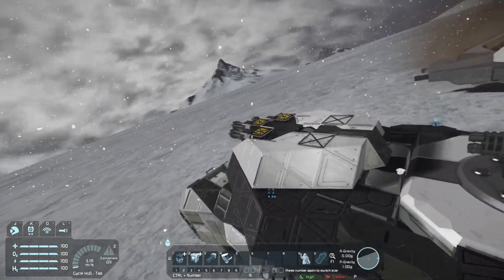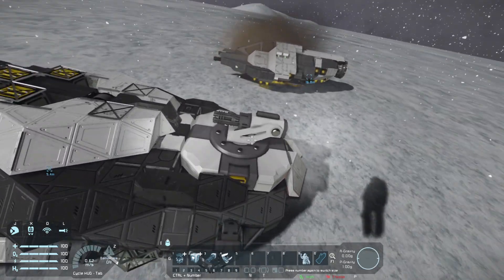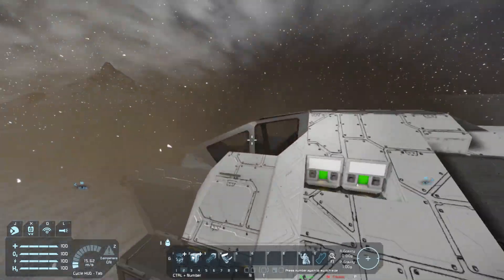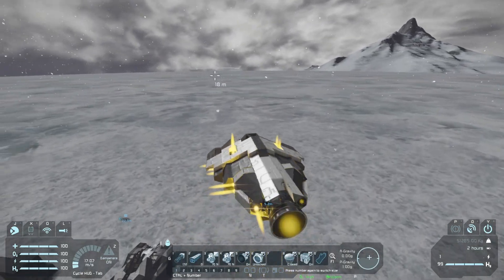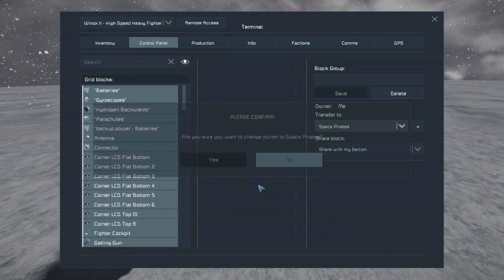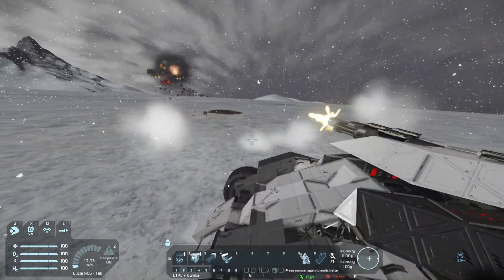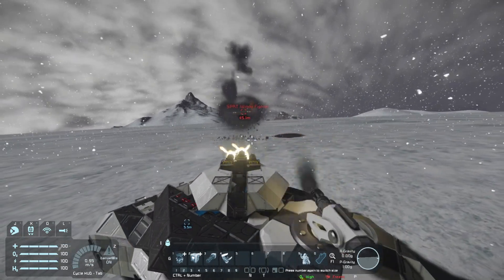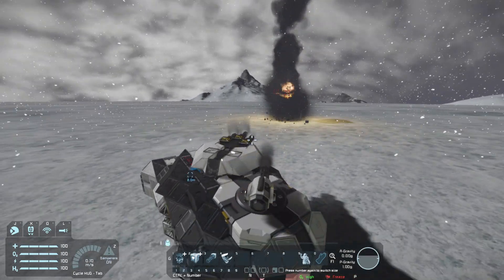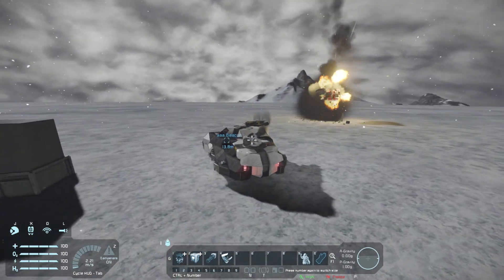Basically, wherever this turret shoots, this turret shoots. A good way to explain that is by using this fighter right here — I'm going to give this ship to space pirates and let's see what happens. And look at that, it automatically just shoots it down, absolutely wrecks the fighter. Very, very good against fighters, and that's what I'm going to be showing you guys today — how I built this turret.